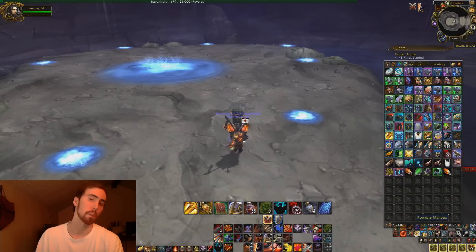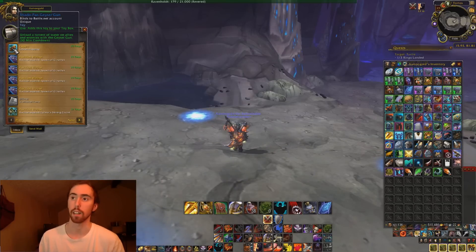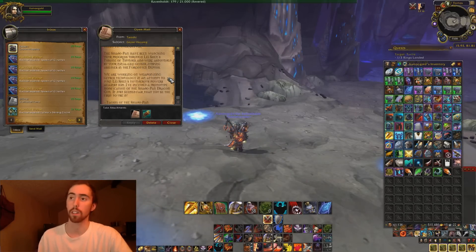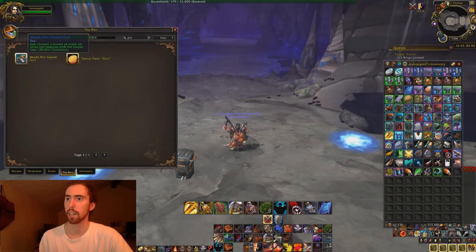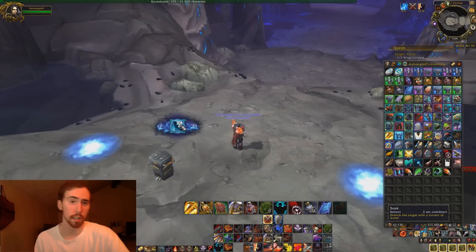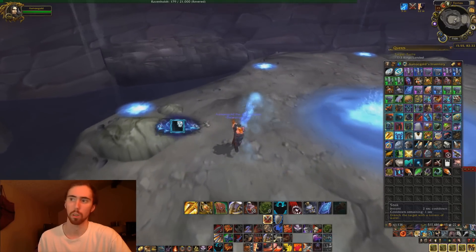I'm going to show you guys how it works. I've got a mailbox already — I'm prepared. So Taoshi sends you mail and it's got the Geyser Gun in it. I'll learn it and show you guys what it looks like. It's got a 30-minute cooldown. There's the gun — look at that, it actually kind of matches my transmog. Isn't that amazing? You click that little button and it just shoots water on people.